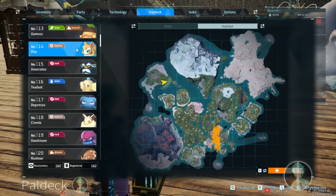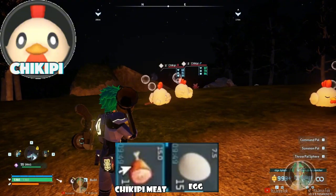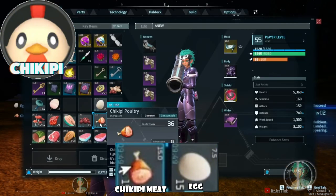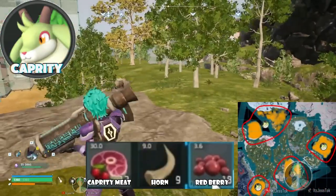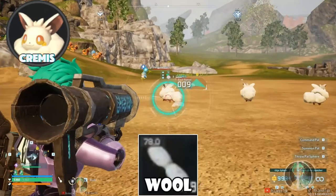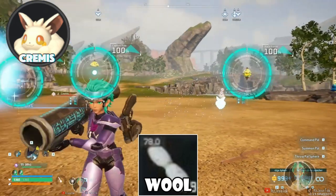We went over the Vixies. They drop leather and bones. They're found in that area by the red trees. Next up is Chickpeas. They drop meat and their eggs, found in the early game areas of the map. Capritis are found in these locations — they drop their meats, horns, and berries. Kremis is one of the three grazing pals that drop wool.